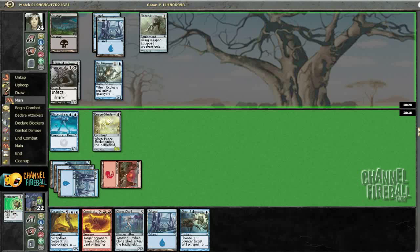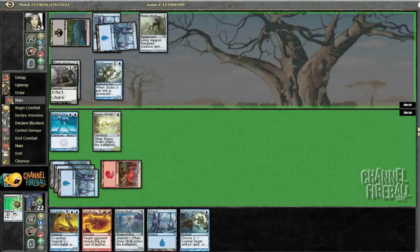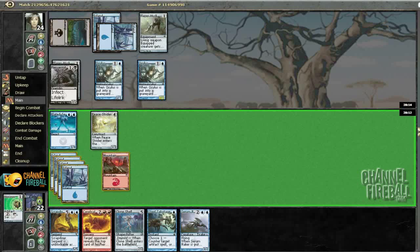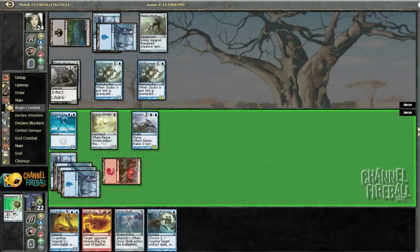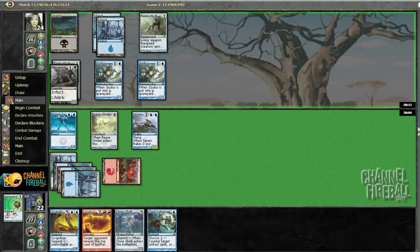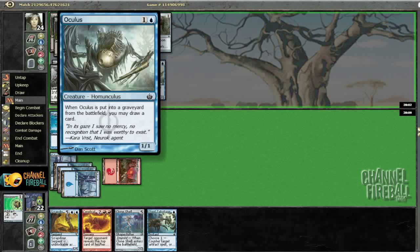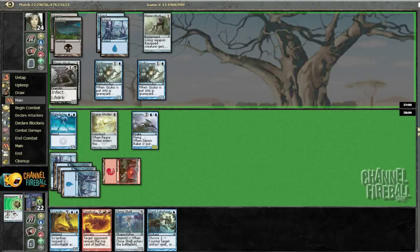Not sure exactly what his plan is here. If he kills my Seastrider — if he goes land, grasps my Seastrider, equips Husk to Flintzermite, I would rather block with Seastrider. There's not a whole lot he can do with more Oculi. I'd rather play Serum Raker and leave up Steel Sabotage in case he plays like a land mass core or something ridiculous, especially since Peastrider's holding down the fort pretty well. This does not look too bad.